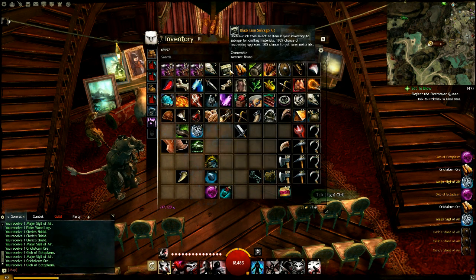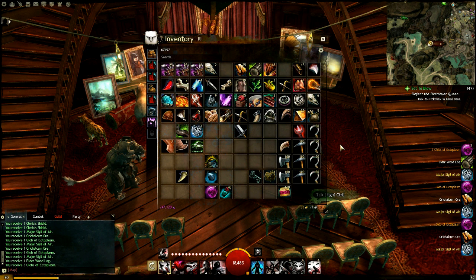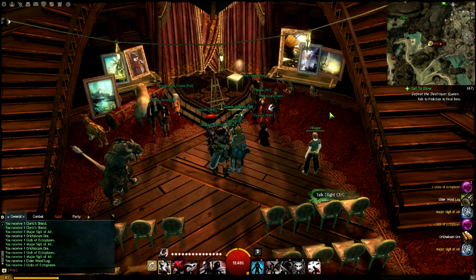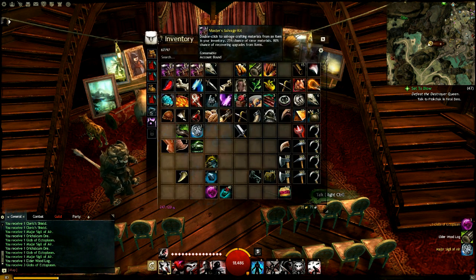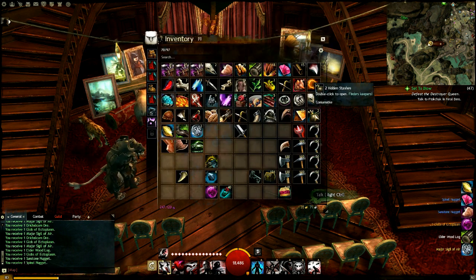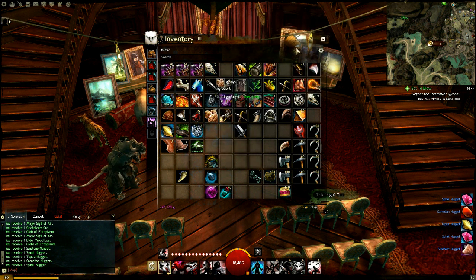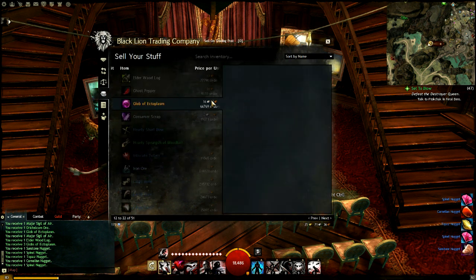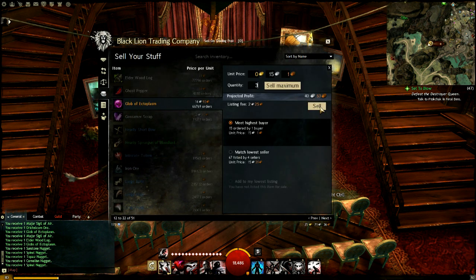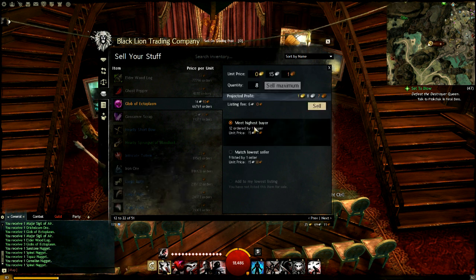Also, when salvaging certain items you have a chance to get one of the rare components used in crafting that item. For example, with a shield you have a chance of getting ancient wood or orichalcum ore. If you salvage a cloth rare you have a chance of getting silk scraps or gossamer silk. You always have a chance of getting the rarer crafting component.